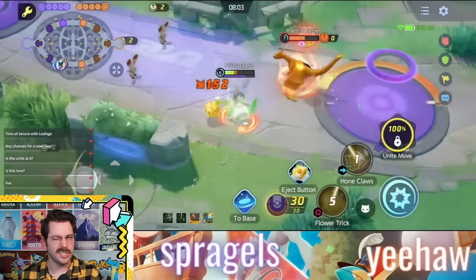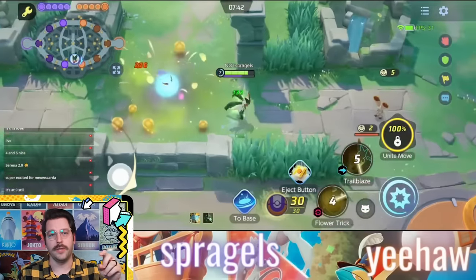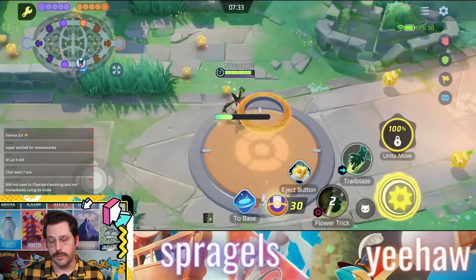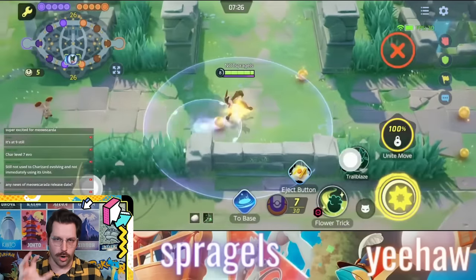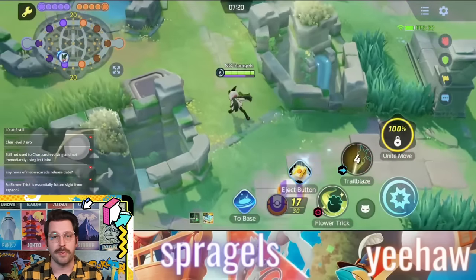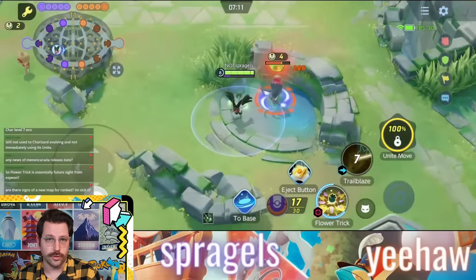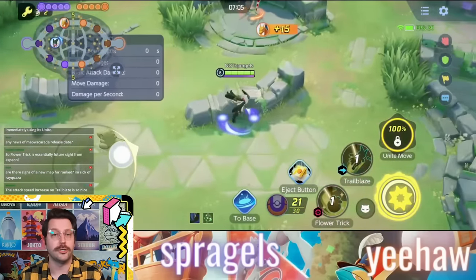There are a couple of really cool things about this. If you deal damage to an opposing Pokémon that has Flower Trick on them, the explosion radius becomes larger and it does increased damage. Not only that, if Flower Trick gets the knockout on an opponent, the move's cooldown is immediately reset. Here's the weird thing though: it doesn't work where if the Pokémon is KO'd, the Flower Trick just explodes automatically — unlike Eldegoss's Pollen Puff. You actually have to trigger it, so you could unfortunately not get the explosion damage if you do not detonate it.